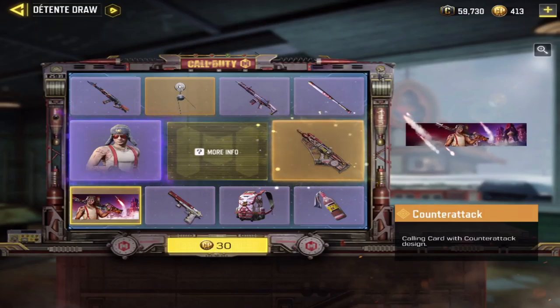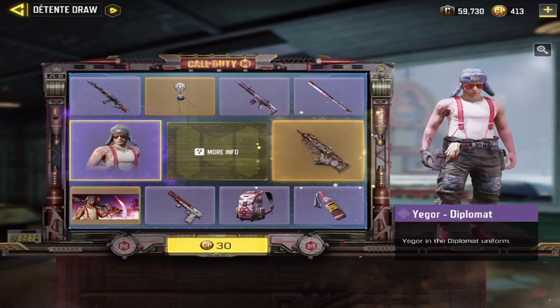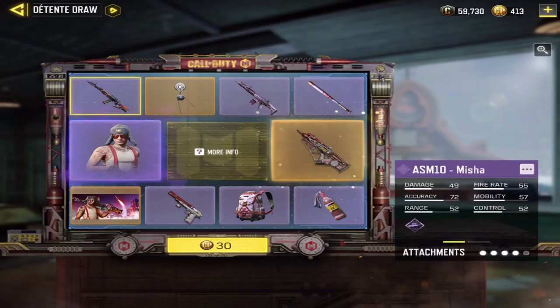Then we have the calling card — Counter Attack. The gig guard. Diplomat. The ASM 10 Misha.